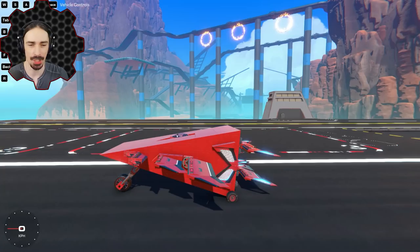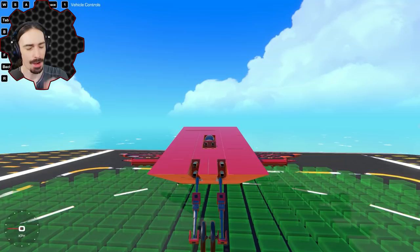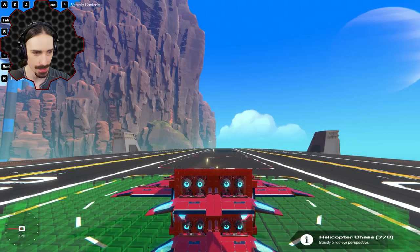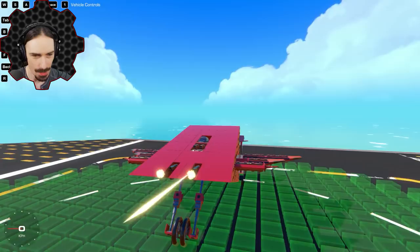Now we need the weapons — we need bombs, machine guns, and missiles. I may have bitten off a little more than I can chew here, but I'm going all the way. It is time to check machine gun off the list, because with the push of a button we get some rapid fire machine gun action. And it actually kind of lines up pretty well in first person too. So now the hard part: bombs and missiles.